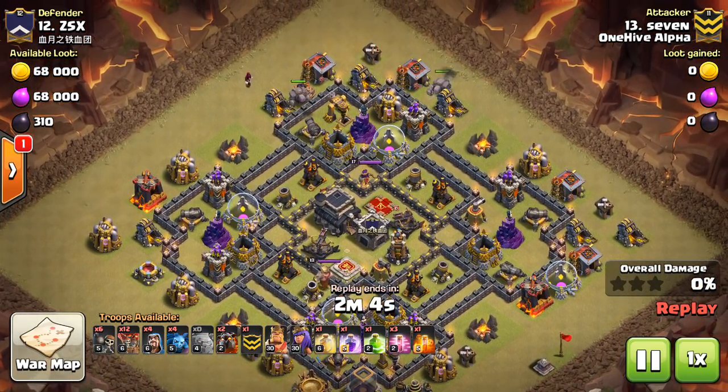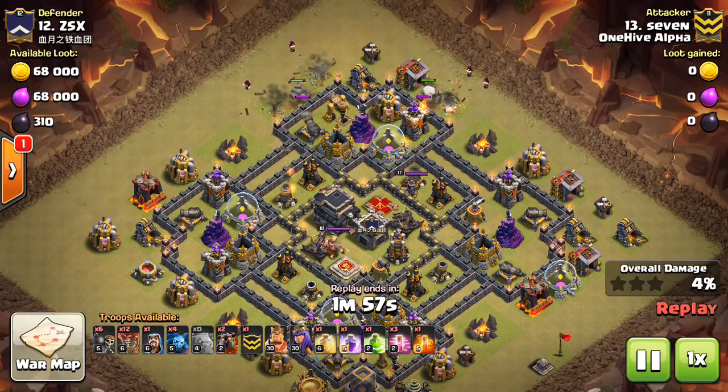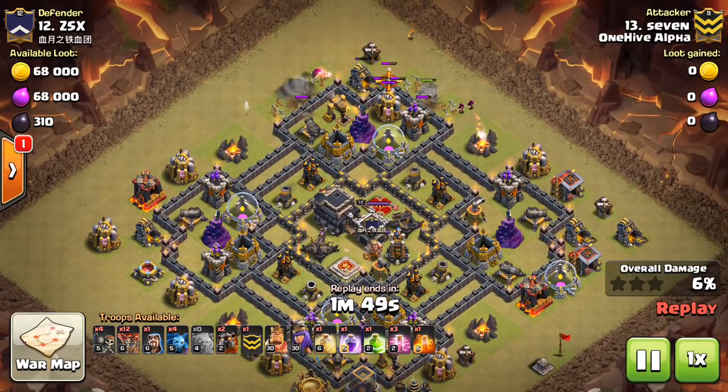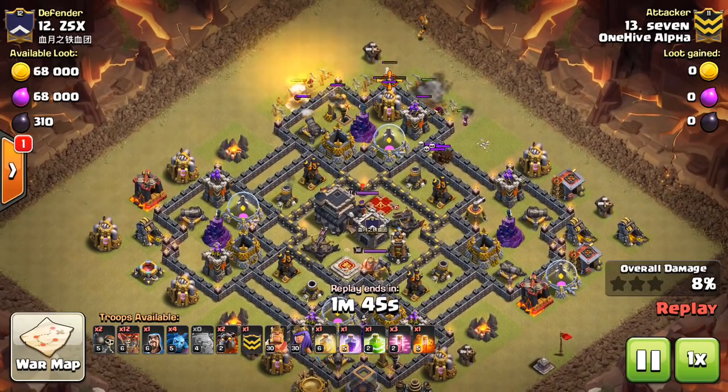This next attack is player seven, coming at this base with a two-golem attack with lалoon. If you have lower-level heroes, which you very well might, especially if you're facing these types of bases, just bring extra wizards, bring some valks, bring some more stuff in your kill squad.